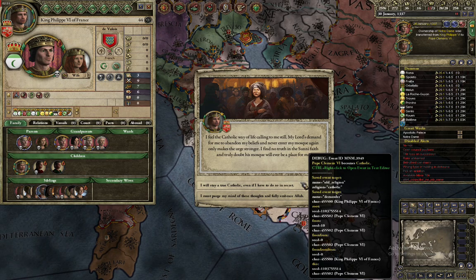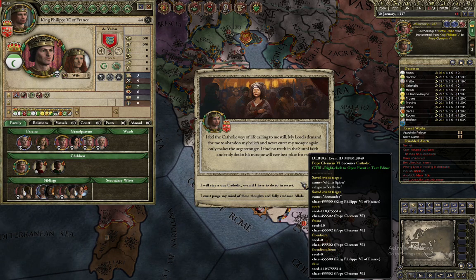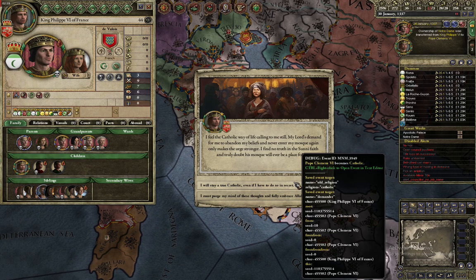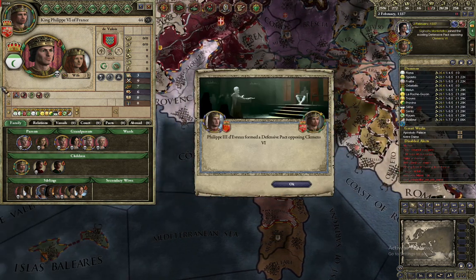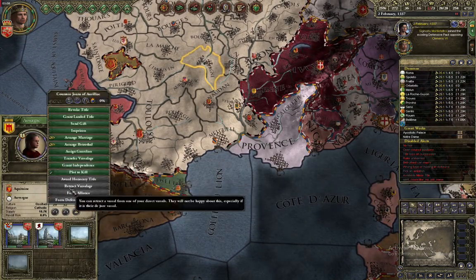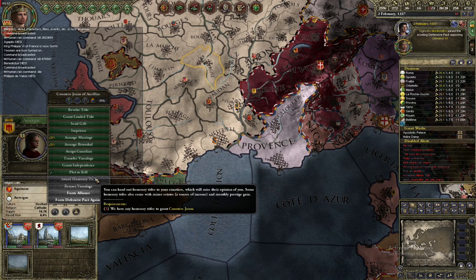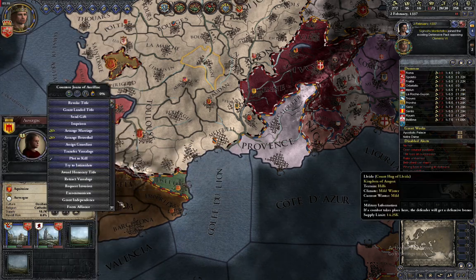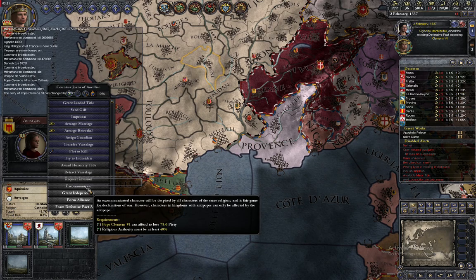The unfortunate side effect of being a Catholic and a Pope is your government form being changed to landless. This does not happen if you are in another religion, but you are unable to call crusades or excommunicate people. Like here, you can see you cannot excommunicate a Catholic if you are Muslim. If we change our religion to Catholic, you can now excommunicate people at the cost of piety.